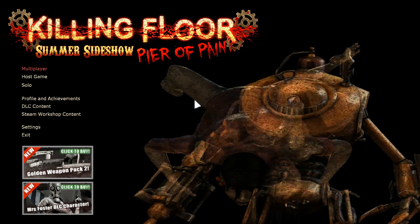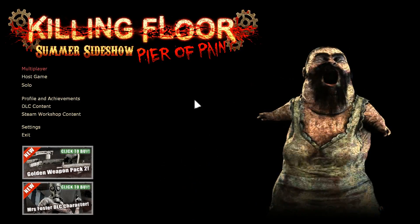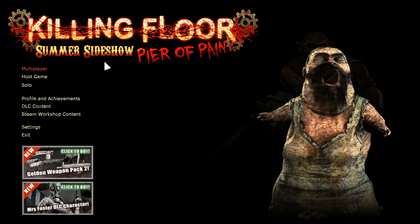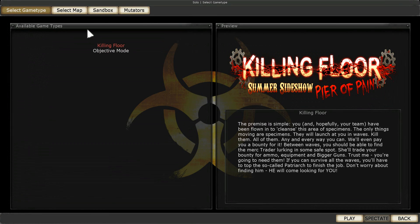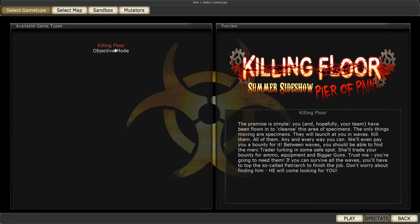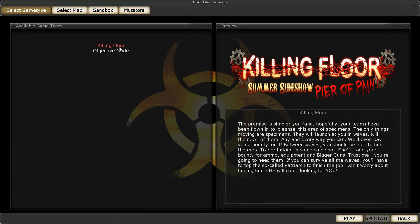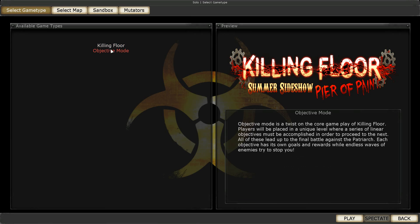I get the impression this is meant to be played more with people. I've actually played a bit of multiplayer and it's pretty cool, but I want to show you some solo stuff first and then maybe we can hop into multiplayer a bit later. There are two types of modes: Killing Floor and Objective Mode. Objective Mode is pretty new from what I can tell. Killing Floor is just waves — you kill them, you've got to try and survive with limited ammo, and there is a vendor between each of the rounds where you can buy stuff.